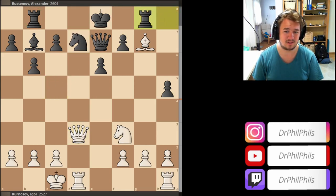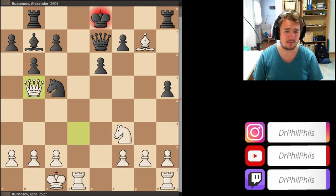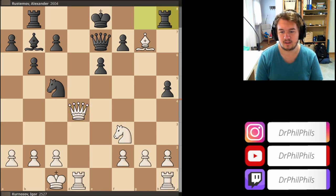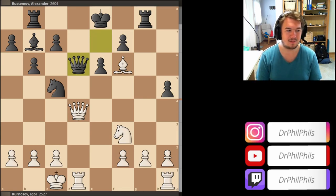At this point you actually need to save the rook — rook g8 attacking the bishop. But knight c5 allows a little bit too much, because there are some ideas like queen b5 check, and the engine already gives plus 8. The problem is the black king simply doesn't get out of the checks and the bishop restricts — you have to block at some point, creating even more weaknesses. But white in this position played queen d4, which is a little bit inaccurate, but not the whole advantage is gone yet.